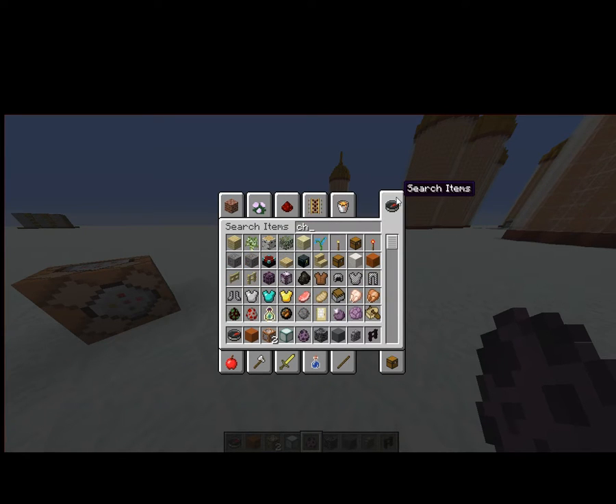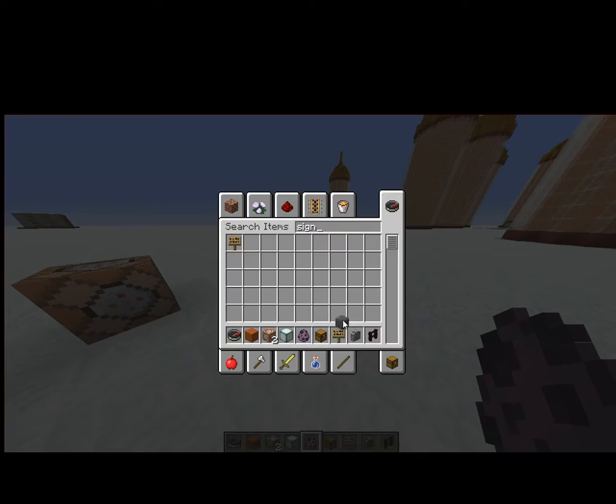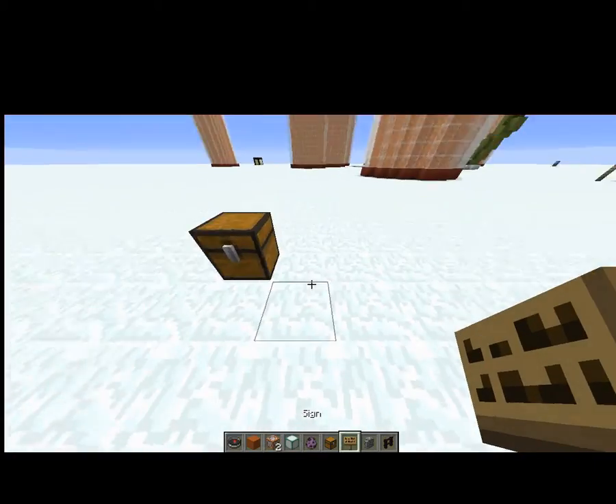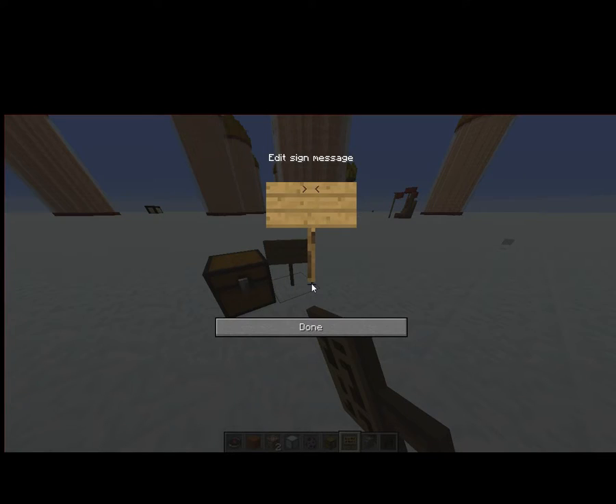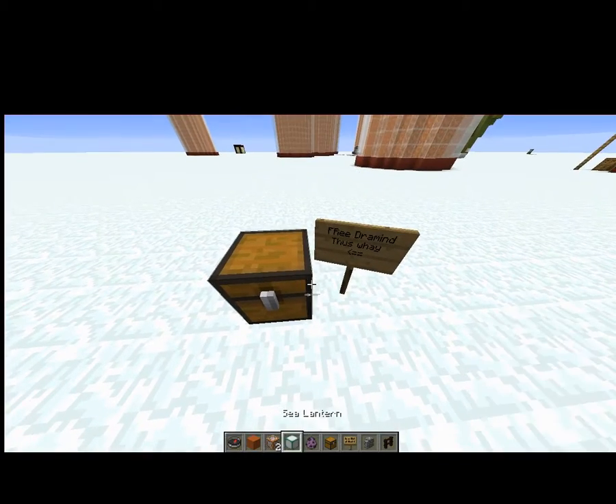Then go to your friend's chest or put your own down, and maybe put a sign — you could do this at your friend's house and put something like 'Free Diamonds — this way.' Then place the shulker down.